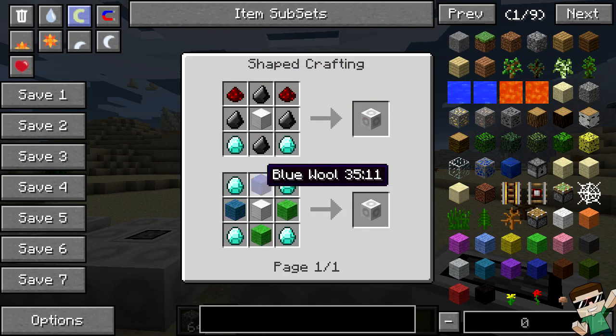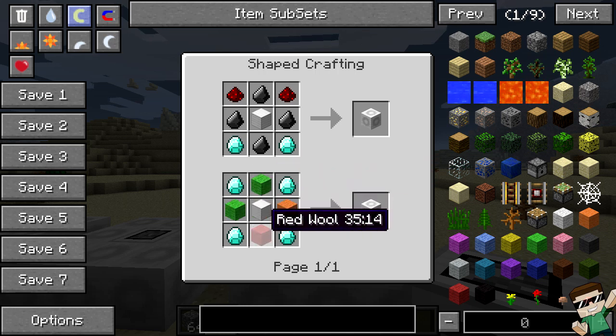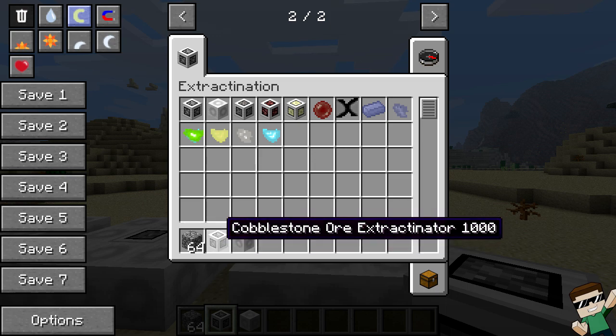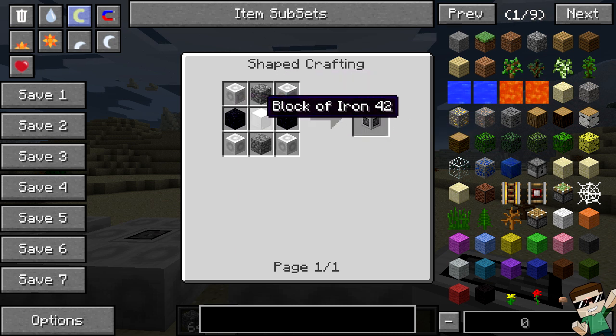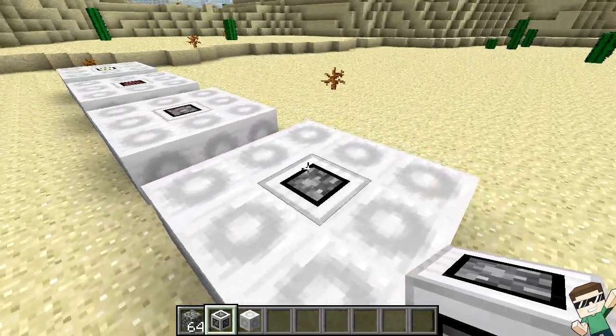The extractinator casing is crafted by taking two redstone, four flint, a block of iron, and two diamonds. Alternatively, you can do four diamonds, wool, and one block of iron — whichever you prefer; one is a little cheaper. You're also going to need a cobblestone ore extractinator, which is crafted by taking four extractinator casings, two cobblestone, two obsidian, and one block of iron.